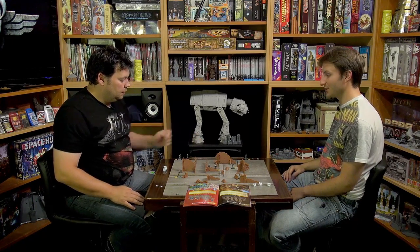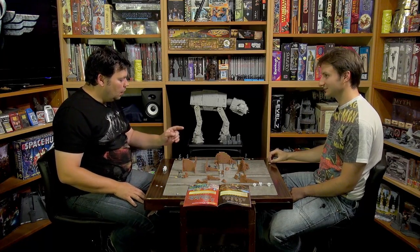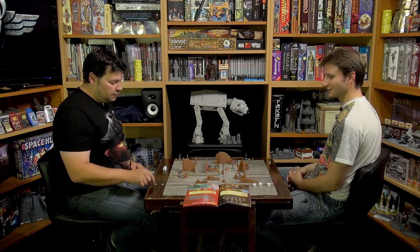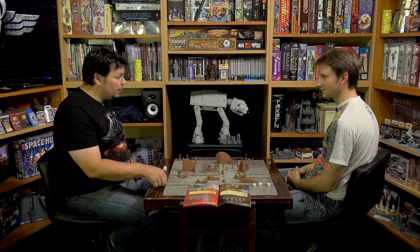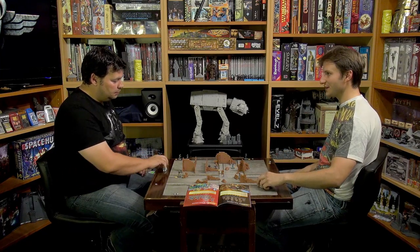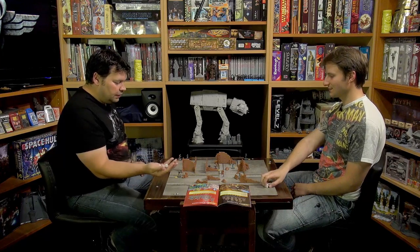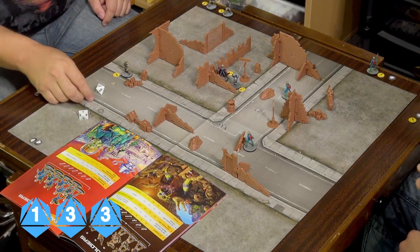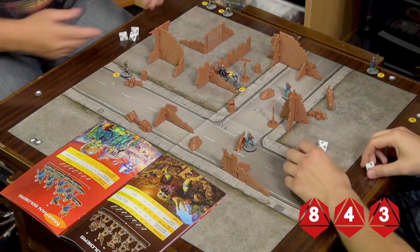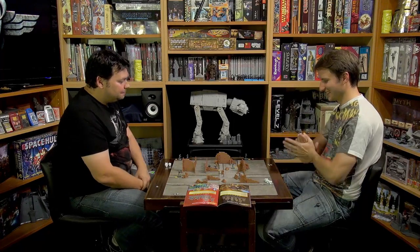Edwin spends a heroic point for a second fight — heroes can spend once per turn to get an extra move, shoot, or fight. He fights again: two successes, but Tor responds with three, plus exploding — just wasted a heroic point. Meanwhile the sole remaining Martian grunt — I'm going to do some canny outnumbering. He moves one square out of cover, then enters Edwin's square to fight.